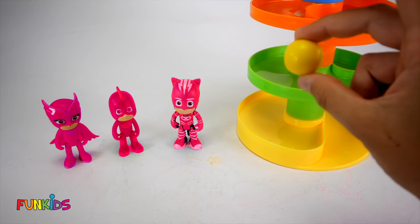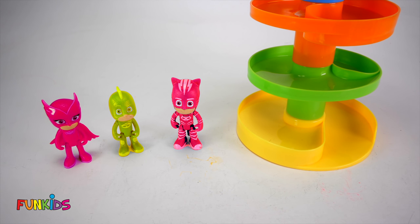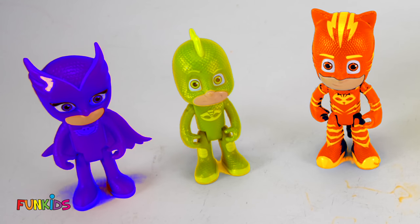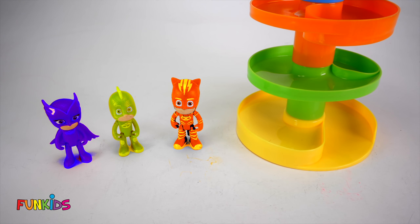Gecko's going to be yellow. And now what's a color for Catboy? We got another orange one for Catboy. So now Owlette and Catboy are both orange. That's funny. All right, Owlette, it's your turn again. We got a purple gumball for Owlette. You look pretty as purple, Owlette. But now what's Gecko going to be? Another orange gumball. Now Gecko's orange just like Catboy. That means we got to change what color Catboy is. Blue? Catboy, you're originally blue. That's funny. So now Catboy's his normal color.